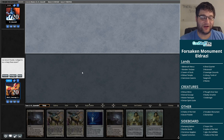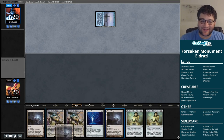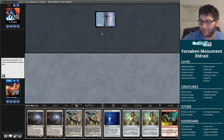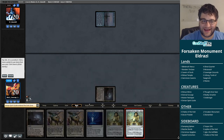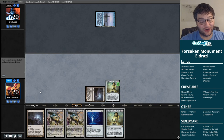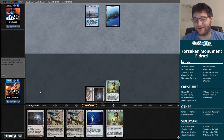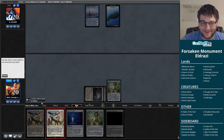Here we go — it is Serum Powder Eldrazi in Modern. I can take a free mulligan with this hand, but why in the world would I? It's double Eldrazi Temple, double Thought Knot Seer. Let's go. And oh my gosh, it just gets better and better — look at that. That is a Chalice of the Void on one, on turn one, turning off some part of our opponent's deck. This is the dream.